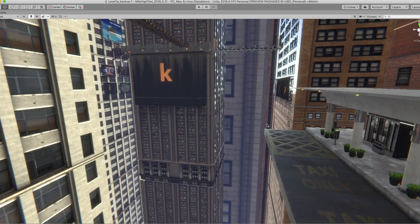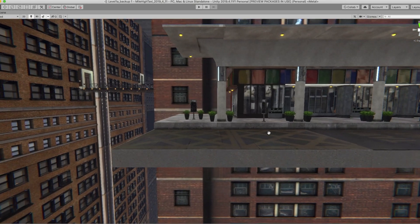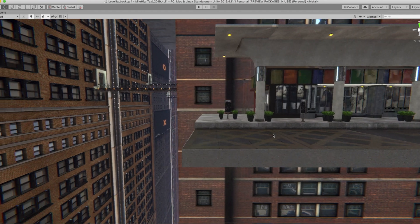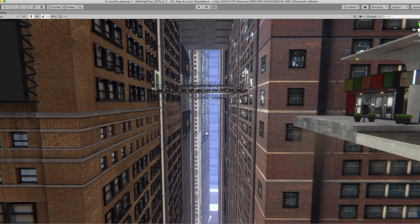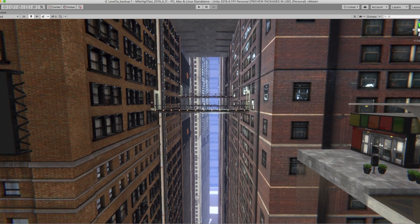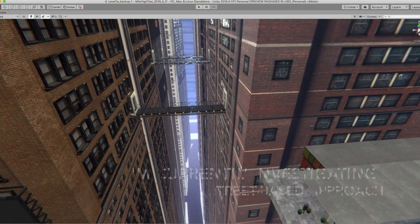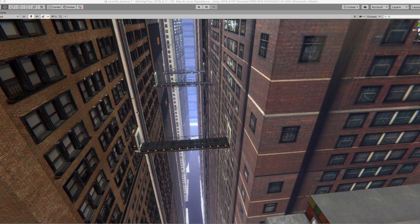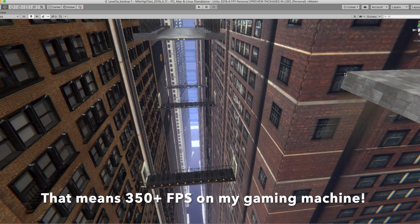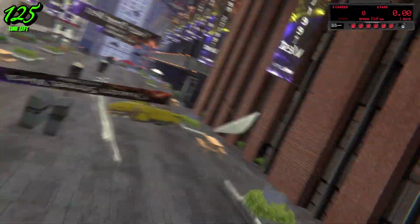Lastly for today, I'm working on a system to detect when specific game objects should be enabled and disabled. There's no need for all the buildings to be enabled if there's a guarantee they won't be visible at the player's current location. While I haven't implemented this system yet, I've already profiled the net result and it's pretty significant — more than a 50% frame rate increase. Just a reminder: if you haven't already wishlisted Mile High Taxi on Steam, be sure to click the link down below.